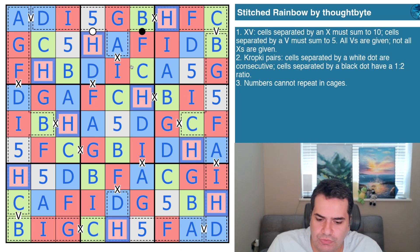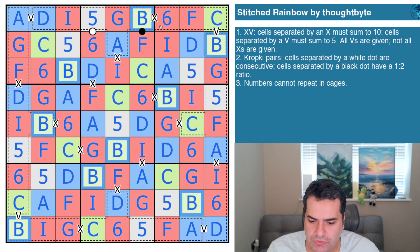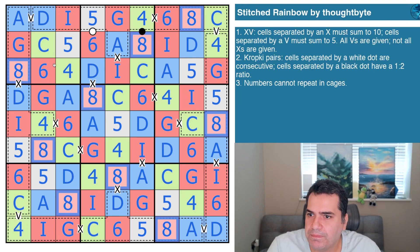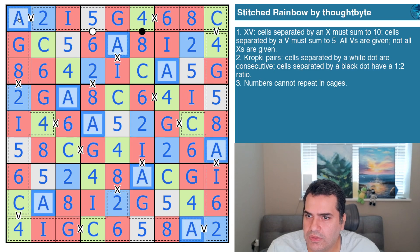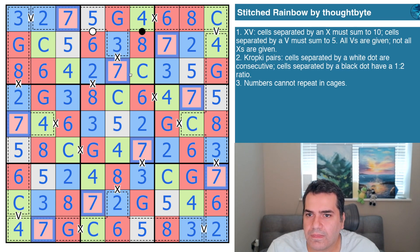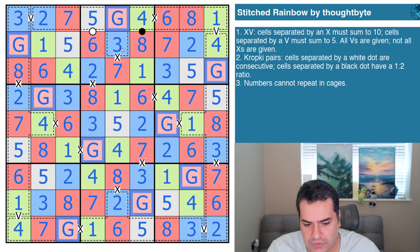Here's a very obvious one — that's six, therefore that's four, therefore that's eight, that's two. That's three, that's seven. C has to be a one because it's the counterpart of the other green — that's the last digit, nine.